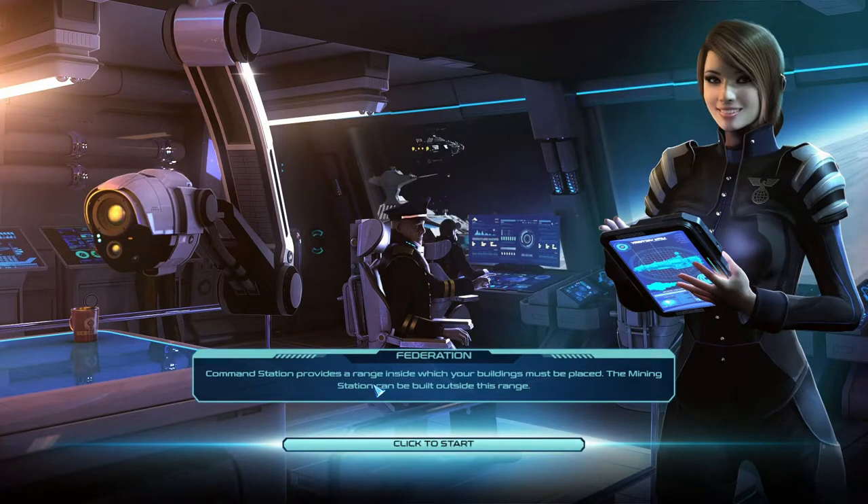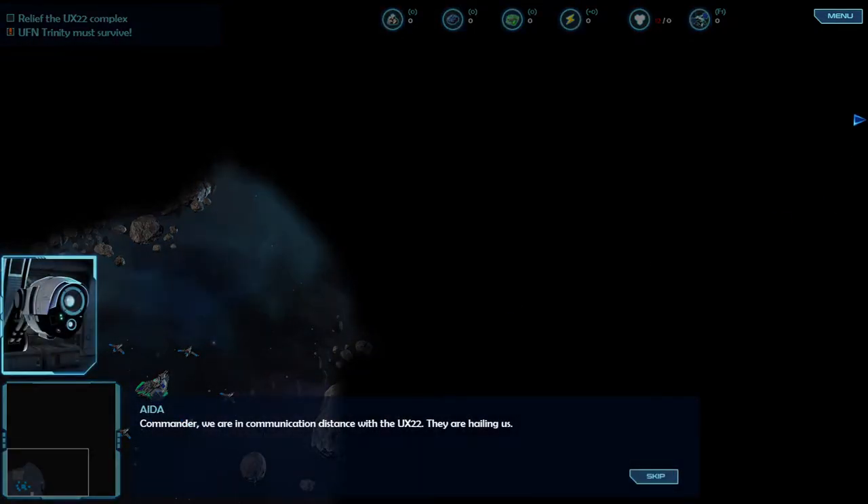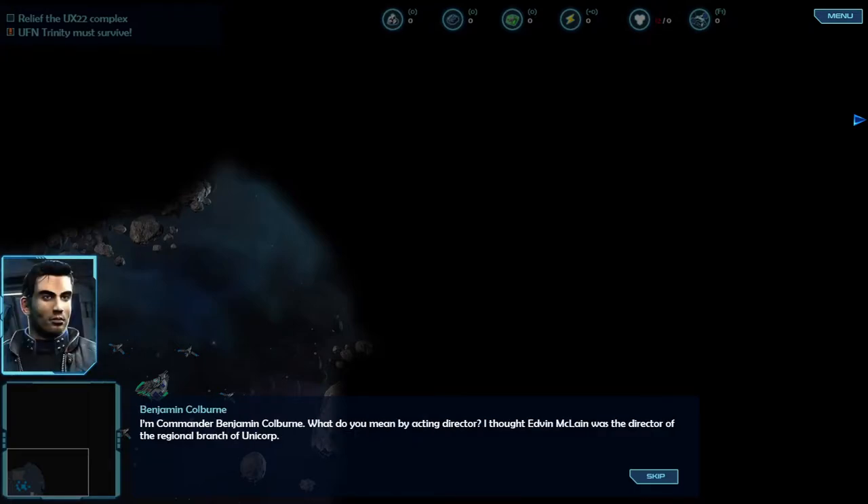The command station provides a range inside which buildings must be placed; the landing station can be built outside this range. The objectives are to secure the UX-22 complex - UF and Trinity must survive. Commander, we are in communication distance with UX-22, they are hailing us. Federation commander, I'm Vera Vargas, acting director of the local mining complex UX-22. You've arrived just in time - we can't defend ourselves from the pirates any longer.